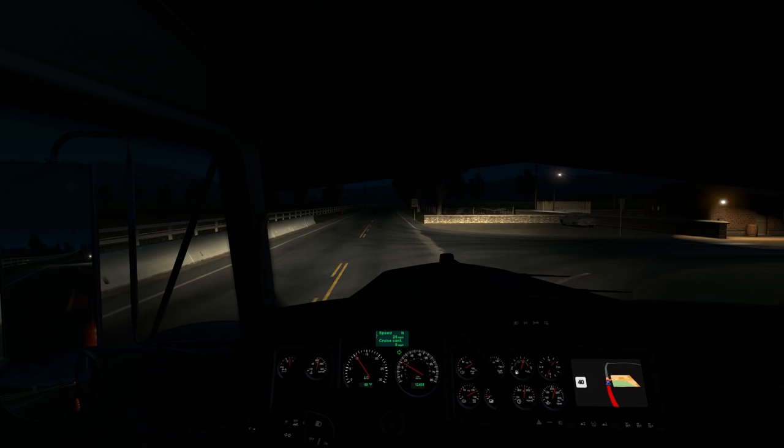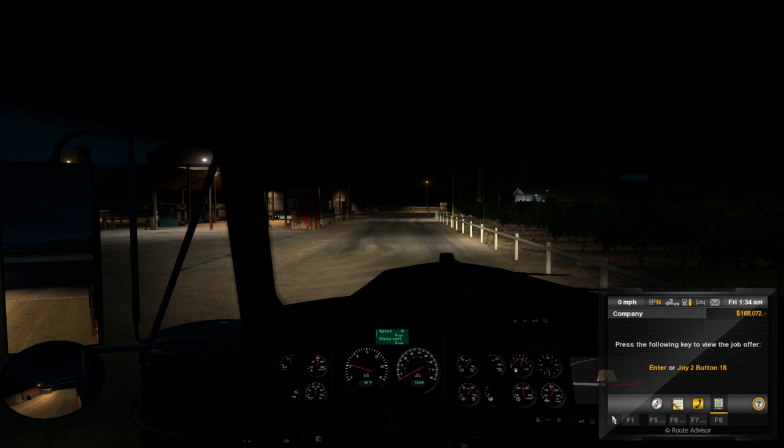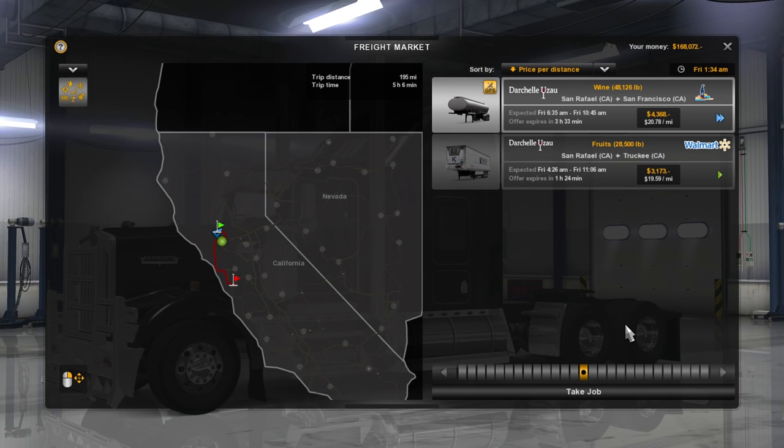Of course, when it comes to racing and anything like that, if I get back into doing that, I'm obviously not going to be using the trucking shifter. I'll be using the stock G27 shifter because yeah, it's not bad — I just don't prefer it for trucking. So we have 48,126 pounds of wine going from San Rafael to San Francisco. It's only 195 miles, so it should be a relatively quick run.